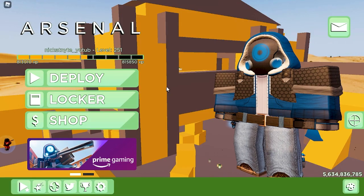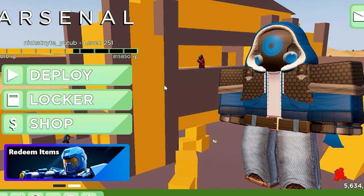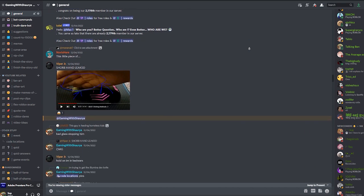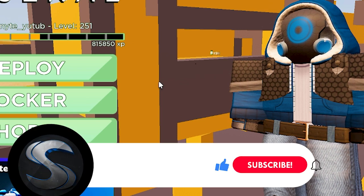Since you get two codes per Prime account, if you're in a supported country and have an extra code or multiple Prime accounts, it would be nice if you share the code to my Discord DMs. You'll be given a special rank on my server and I'll give away the codes in a giveaway to everyone who needs it. Join my Discord and be active as I'll be doing code drops whenever I get them.